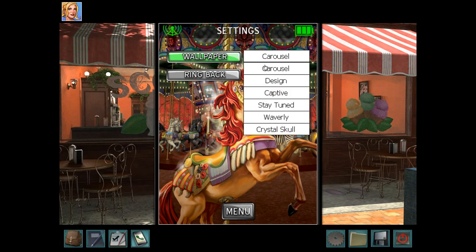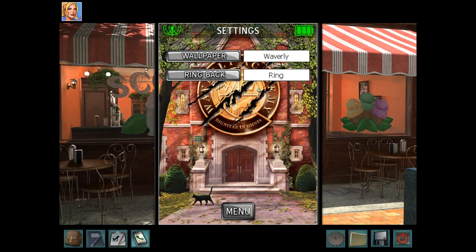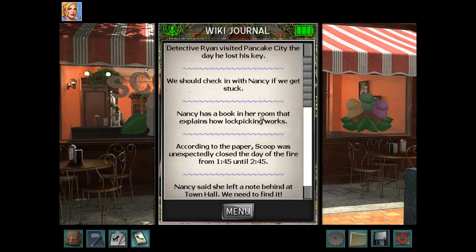So this is Bess's phone. As usual, you can look at the previous games, which I think is really fun. We have The Haunted Carousel, Danger by Design, The Captive Curse, Stay Tuned for Danger, Warnings at Waverly Academy, and Legend of the Crystal Skull. Several of these games I really like — I'm a big fan of Waverly; I think it's just a perfect game. That's the music that plays when Bess made Lamont sneeze in Legend of the Crystal Skull. That's hilarious — and Lamont would not be pleased to know about that.